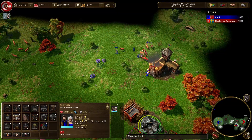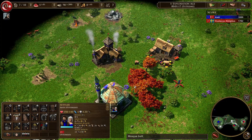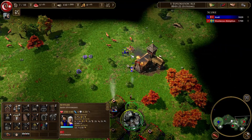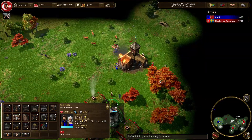For the enemy I chose Gustav Adolf because Swedes only start with 5 villagers, so you have one less villager to kill. For the map I picked Korea because I think that's the map with the shortest rush distance.